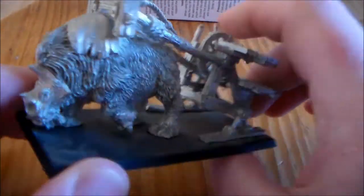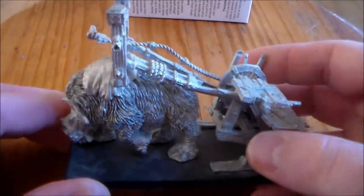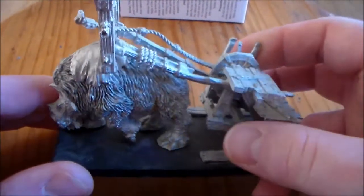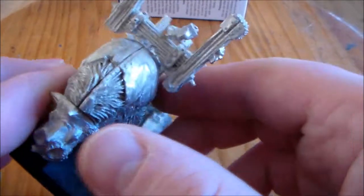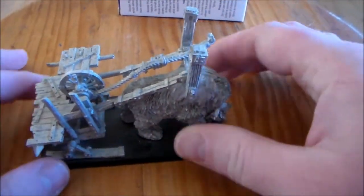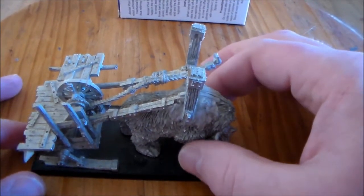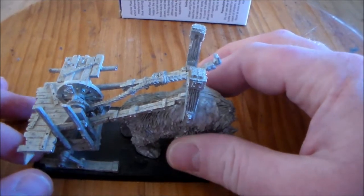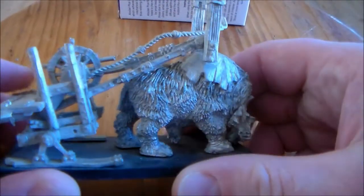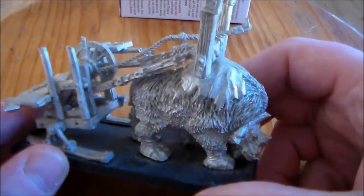Almost nearly every two weeks this comes out. This week I have a Scrap Launcher for the Ogre Kingdoms Warhammer Fantasy, and there's a plastic double kit for it now that you can make the Iron Blaster and Scrap Launcher, but this is the all metal one. I got this for under nine euro including delivery - I bought it in Ireland so delivery was really cheap. I really wanted to get a Scrap Launcher for my Ogre Army, I thought it looked cool - even the old one looks cool.